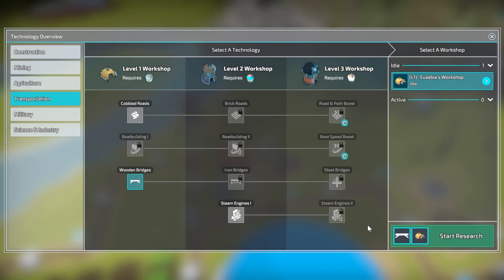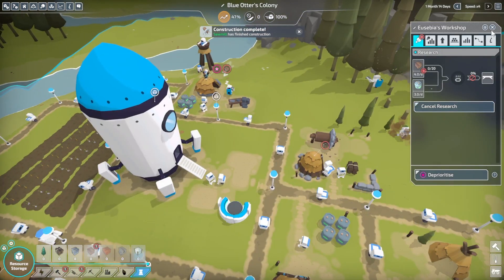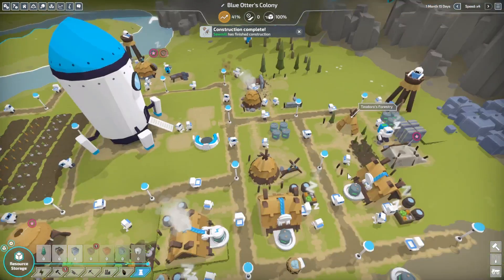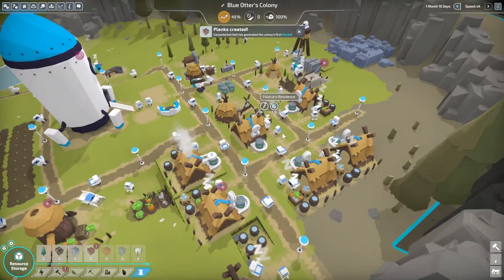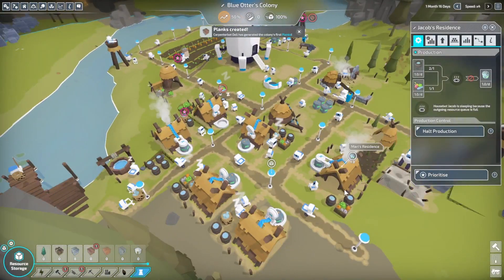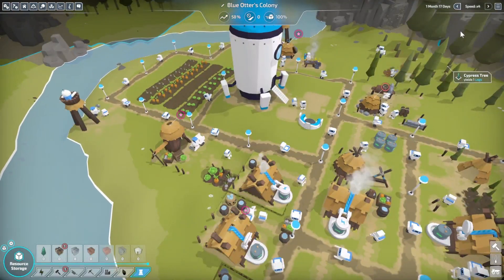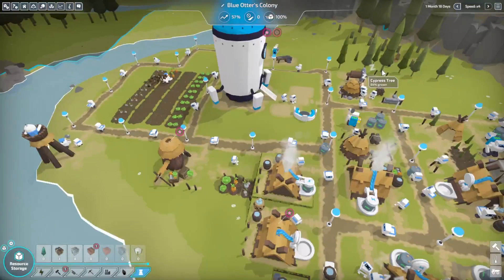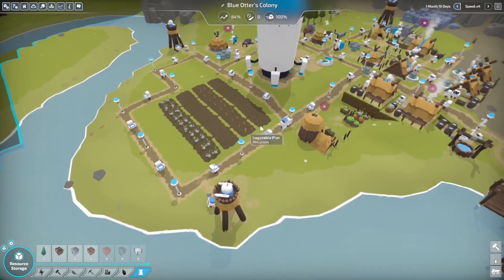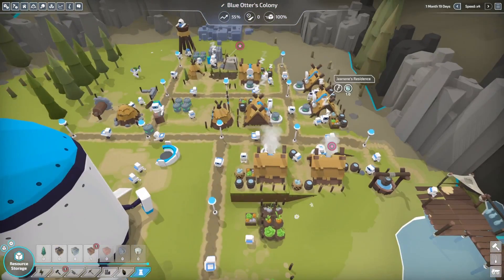Transportation — we're going to do wooden bridges first up. Yeah, we have batteries. Especially with the vegetable garden helping. Eventually I plan on having this just run by fish, but right now my one little fish just can't keep up with six houses.